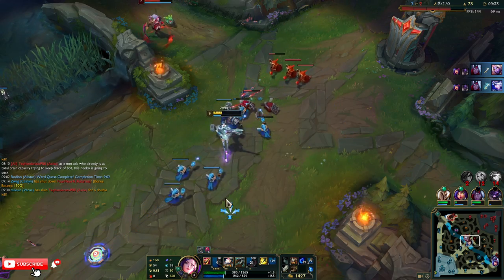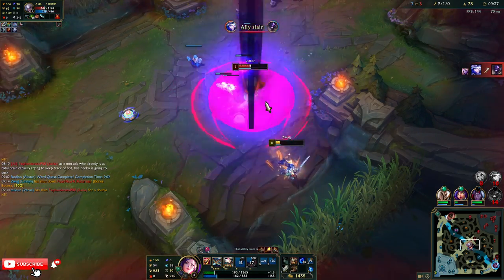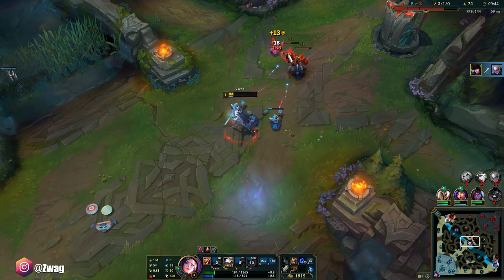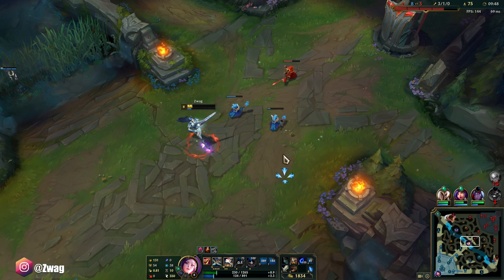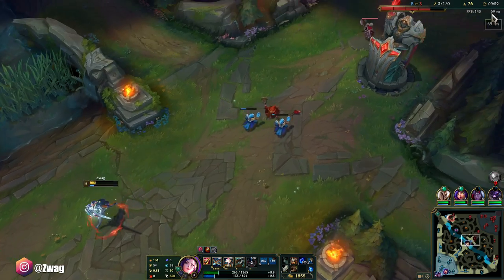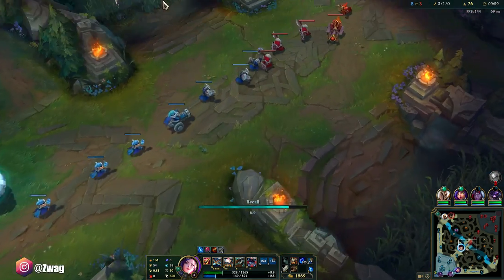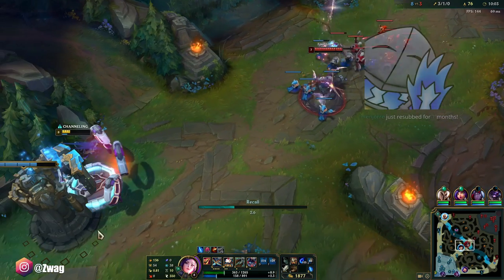Instant double — I hit her. That was almost super clean. Flash right out of her ult, got the trap right under where she was going. I really hope an Ashe arrow doesn't hit me — that would be unfortunate. I'm not gonna stay. I'm watching for you, Ashe. She's not using it, we're good.